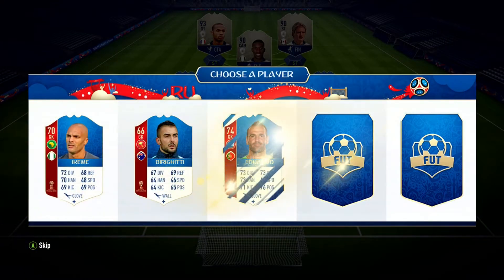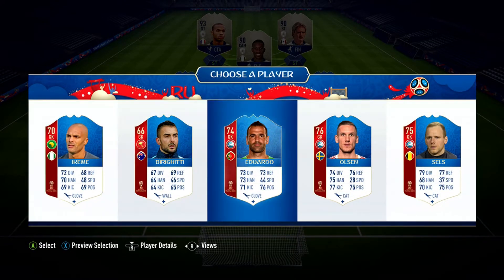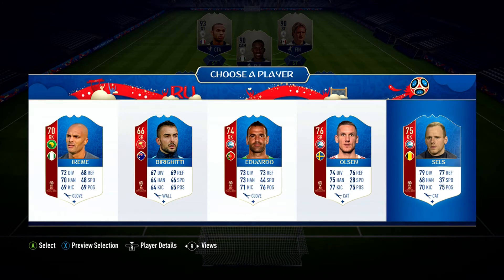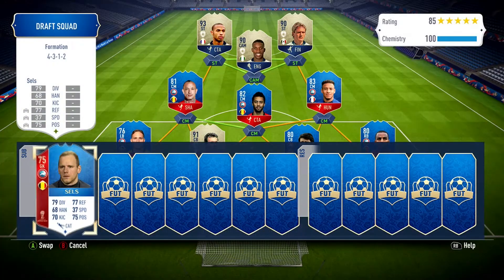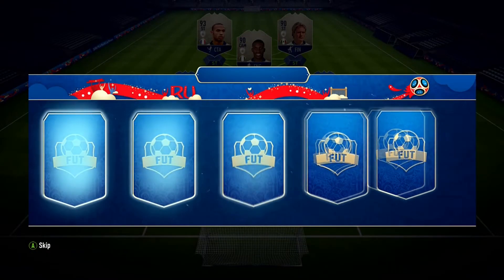First sub goalkeeper - we do get a better European goalkeeper. We've got a choice of Olsen, Sales, or Eduardo. We go with Sales just because he's got a little bit of extra speed and diving compared to the others and we put him straight into our starting 11.